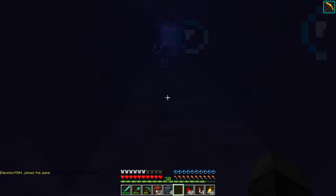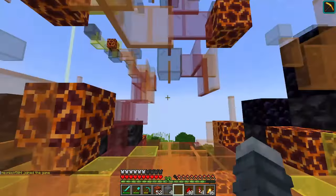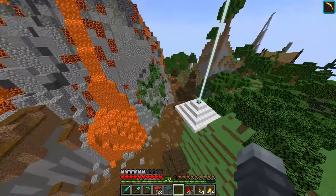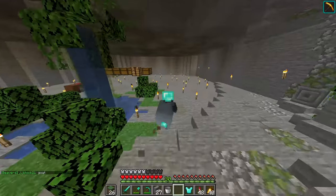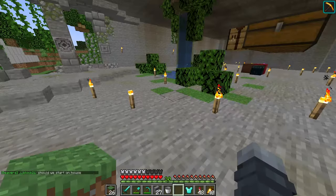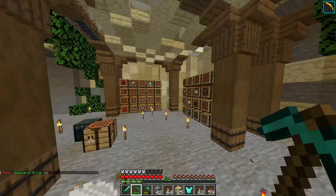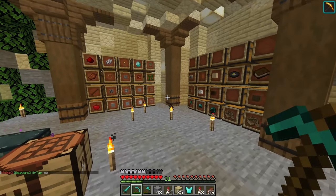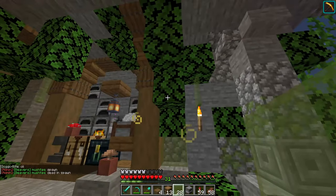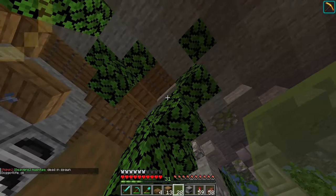And here is the result. I decorated the water flow with a little pool. Then I started placing chests and decorated it as a cool storage place. And I made a little crafting area next to it.